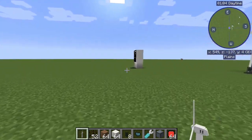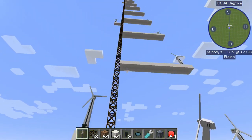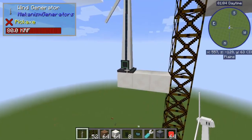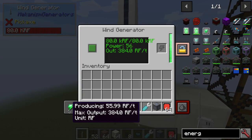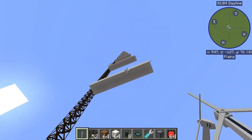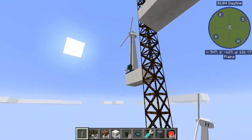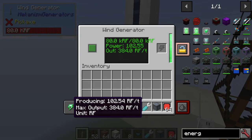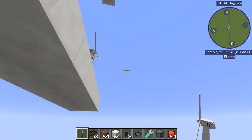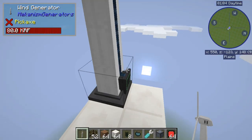You really want to go as high up as possible, ideally to the build limit. Here at Y64 we're producing 55.99 RF a tick, and going up to Y128 gives 102.5 — double what the lower ones produce. Each measurement point here is 16 blocks apart so you can see the different power settings. You're just getting an increasing amount of RF the higher you go.